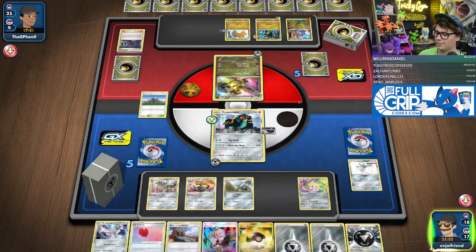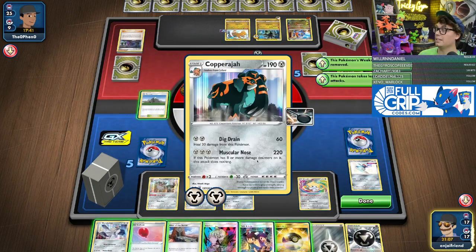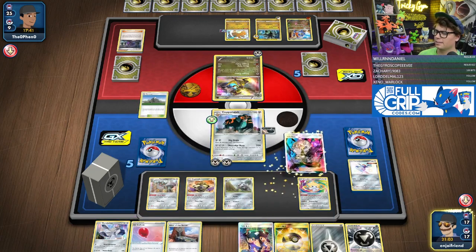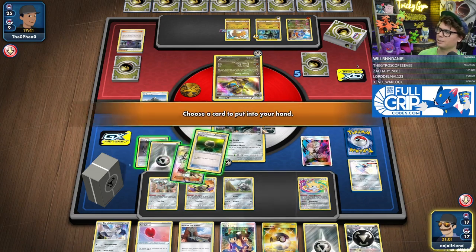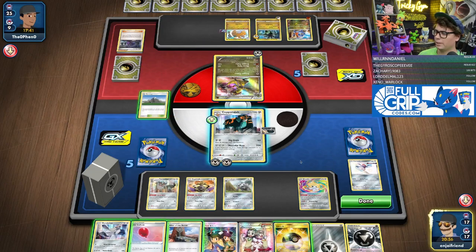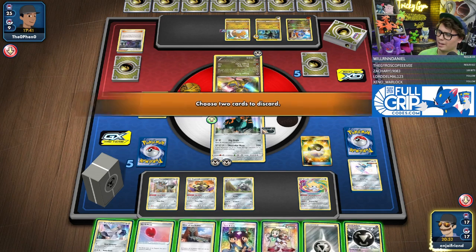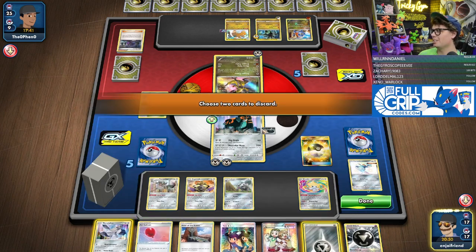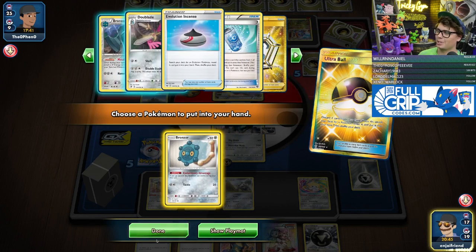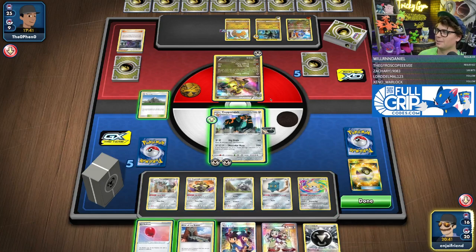We're going to go up with Copperajah. We've got this. Let's see what Gladion's got for us — Teammates. Going to Ultra Ball for the Duraludon and Metal Energy. I don't actually think you need these basic guys — I think you can pretty much just go with your huge dudes.